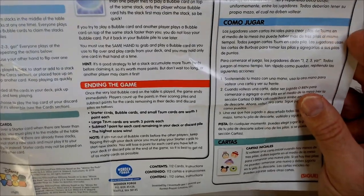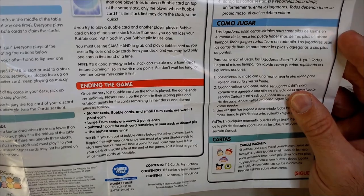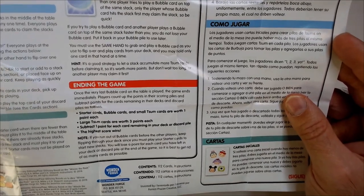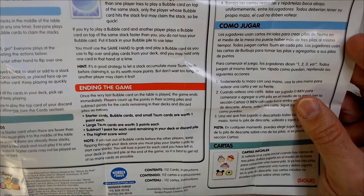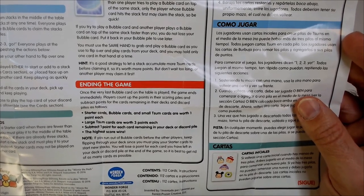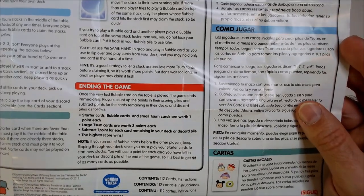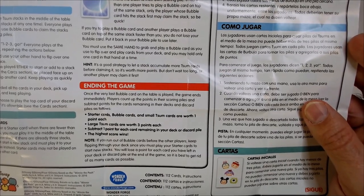Ending the game: once the very last bubble card on the table is played, the game ends. Players count up the points in their scoring pile and subtract points for cards remaining in their deck and discard pile. Starter cards, bubble cards, and small Somsom cards are worth one point each; large Somsom cards are worth three points. Subtract one point for each card remaining in your deck or discard pile — the highest score wins.